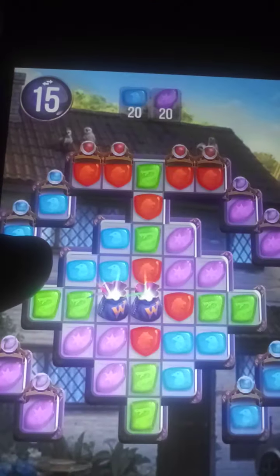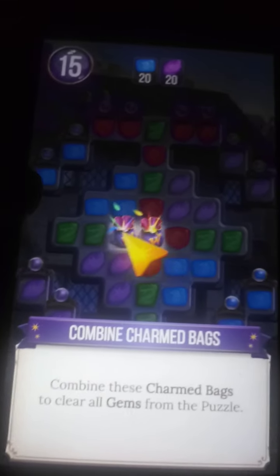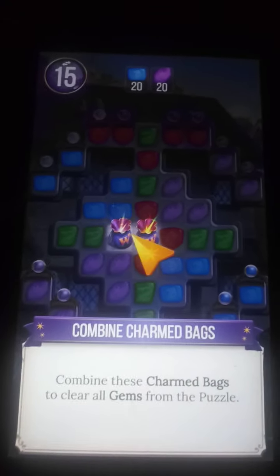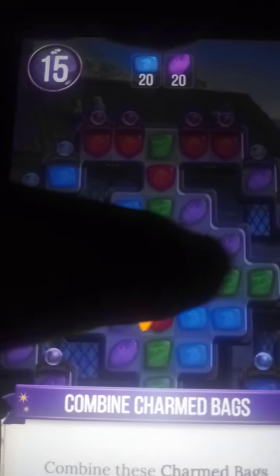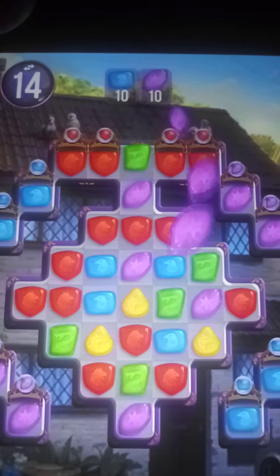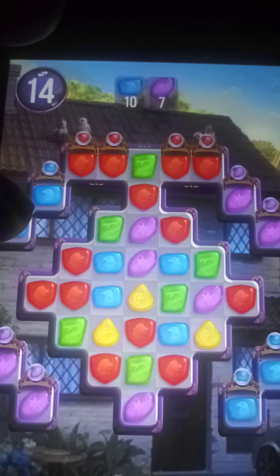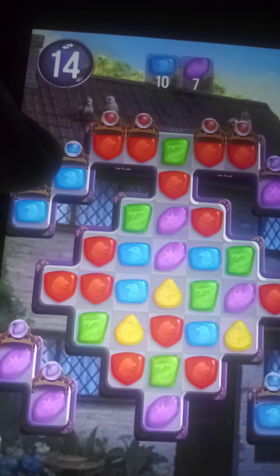Charm bags — five in a row. Okay, combine two power-ups at the same time. If you happen to get two charm bags in adjacent squares, either top or bottom, left or right, watch this — take all the gems.